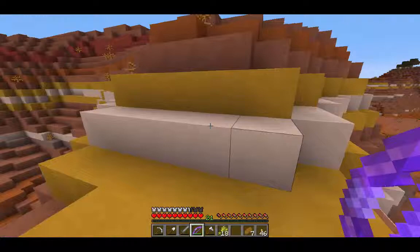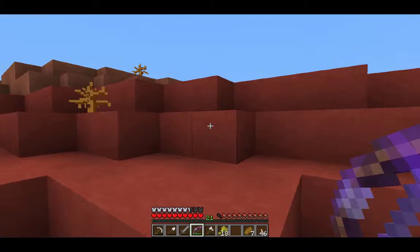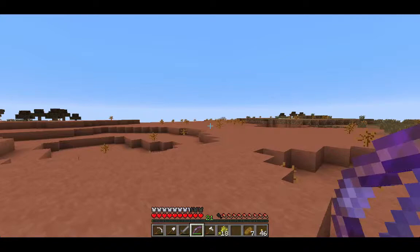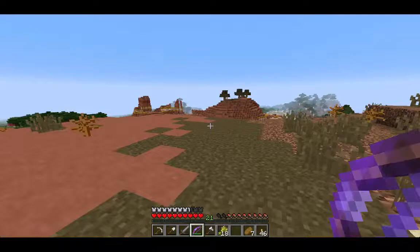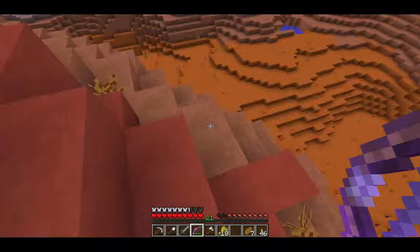Unfortunately they are quite a ways away — about 300 blocks in that direction, and we have to cross several plateaus of the mesa. So it's going to be a pain to get them over here. Three cows seems like the perfect number to bring around at once, but four is like impossible to do. The fourth one always gets loose and wanders off. But yeah, we have to do it.